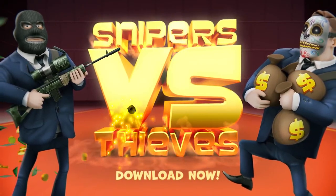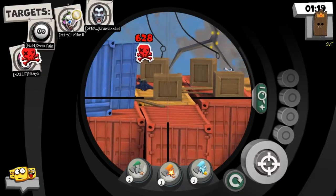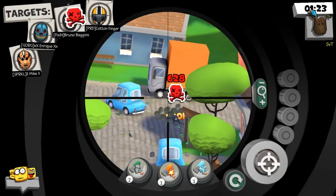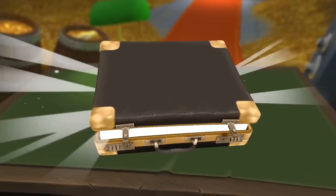Next up, Snipers vs. Thieves at number nine. Now this is a mobile game and it's a first-person shooter, but don't let that scare you — it actually works near flawlessly. There's lots of really cool gadgets and upgrades and it's really more of a strategy game that uses placing-style aim. Thieves do run in predictable patterns and have certain paths they can run through.